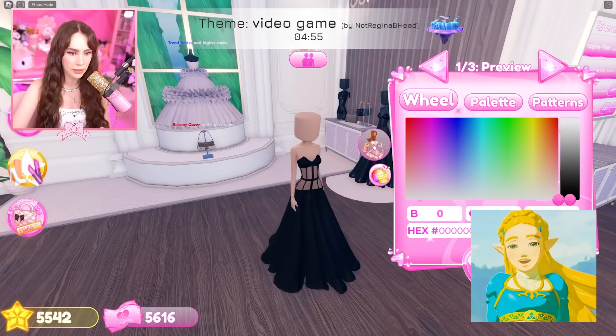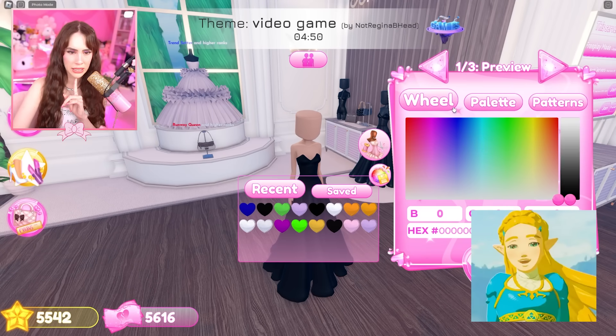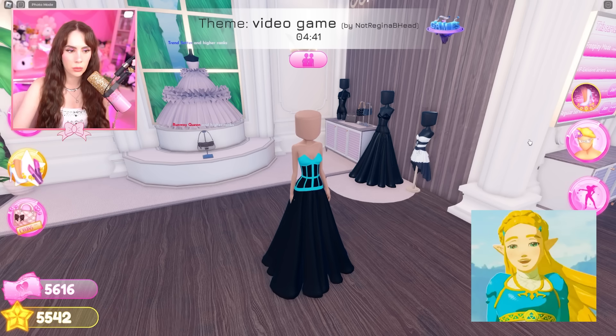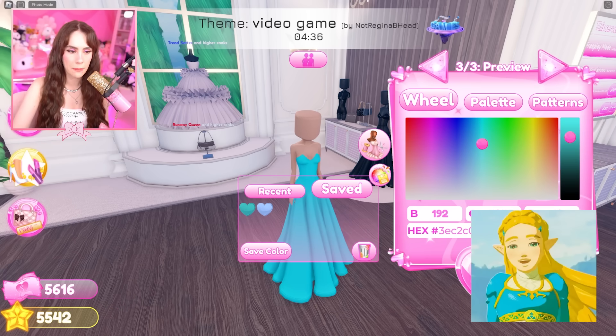Let's start off by wearing this dress, making it not see-through, and we need the perfect teal for this. Not me kind of slaying it already! Let's save this color — save that — and we've got to make the full dress this color. One, two, and three. Perfect.